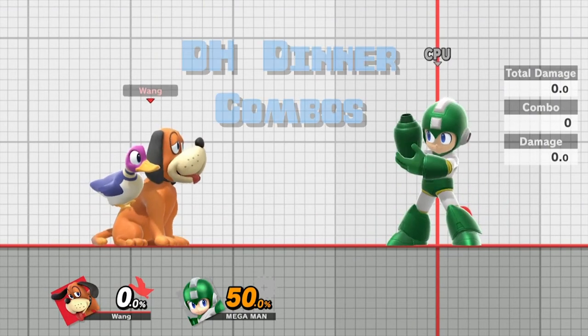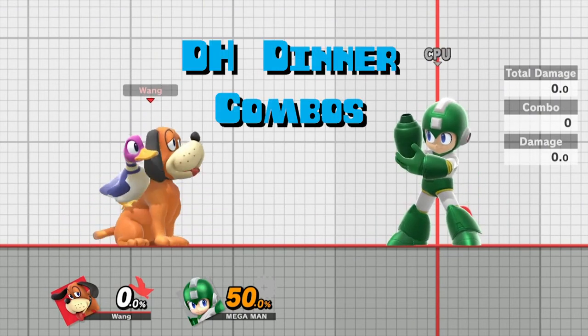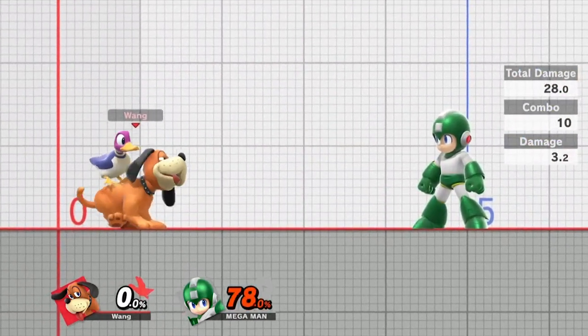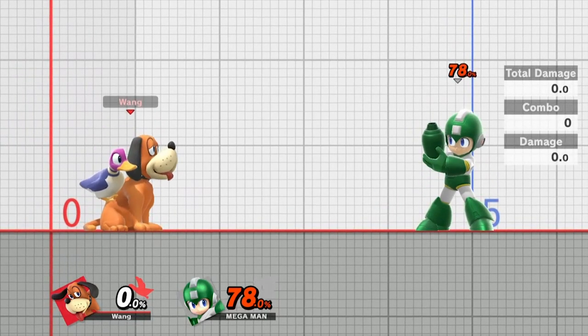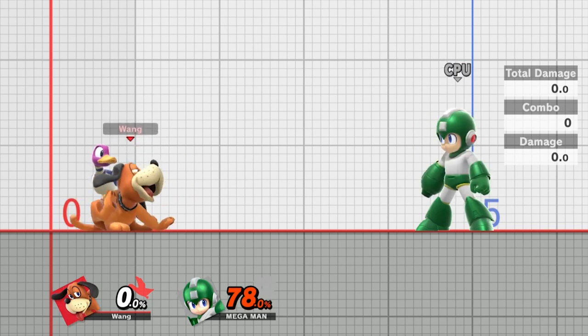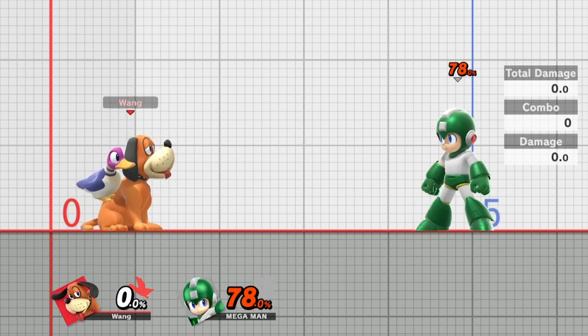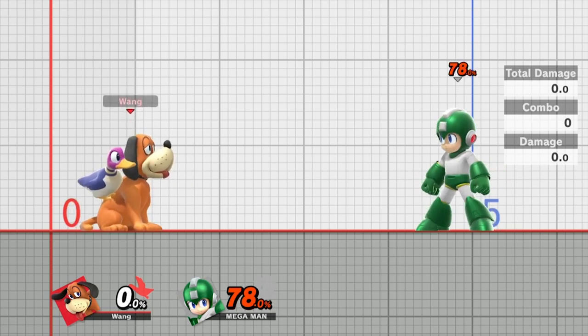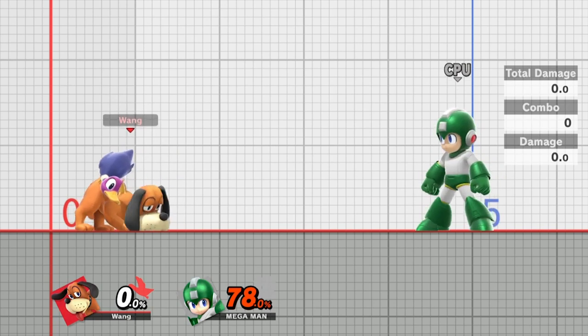The last group of combos are the Duck Hunt Dinner combos — when you do two Clay Pigeons together as a true combo. After that you can do literally any move you want, and you can even chain a third Clay Pigeon, though that one requires space and usually needs to be a DI read. If you land it, you're looking at a 50-plus percent combo. Pre-patch before 2.0, the three Clay Pigeon combo was pretty free as long as you had space, but with the nerf it's a little harder — though not hard at all as long as you know how your opponent likes to DI.